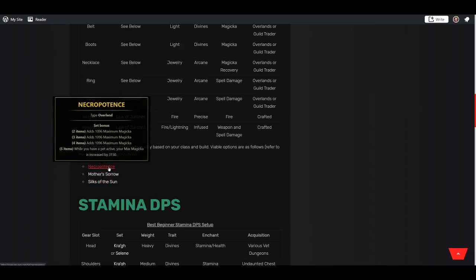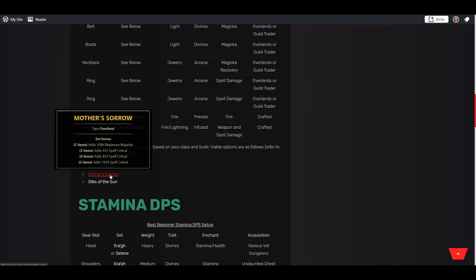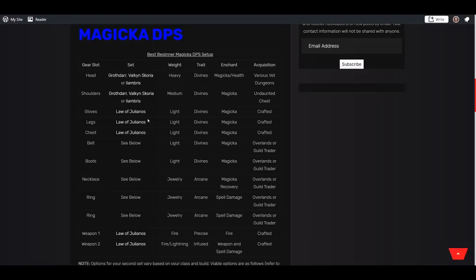If you are using a pet, you'll want to use Necropotence, which gives five straight lines of maximum Magicka, with the fifth piece granting a huge Magicka bonus while your pets are active. Everyone else is going to want to use Mother's Sorrow, which gives maximum Magicka and big boosts to your spell critical — a really good set for critting as frequently as possible. In terms of gear weights, you'll want to make your helmet heavy and your shoulders medium, with the rest of your body pieces being light — a 5-1-1 setup.